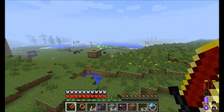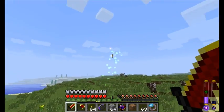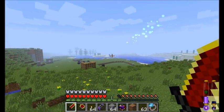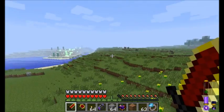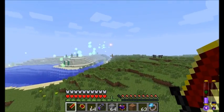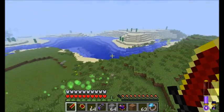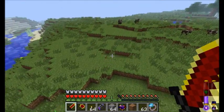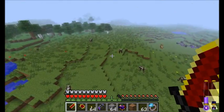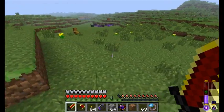Oh, look what I see in the distance - a wisp! That's right. Thaumcraft actually adds a couple cool little enemies and creatures into the game. This is one of them, called a wisp. I don't want to kill it because it looks friendly and hasn't attacked me yet. These guys will spawn in any areas with high Thaumic energy. They're pretty neat. There's also a couple other enemies that I may or may not be able to show you in this video, but if I run across them I'll show you - they are pretty cool.